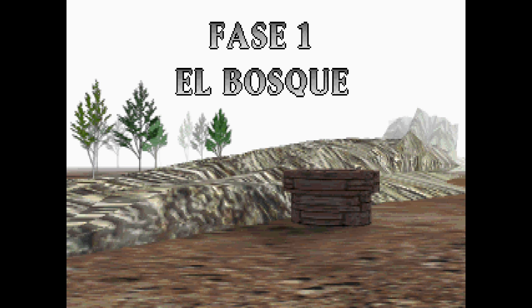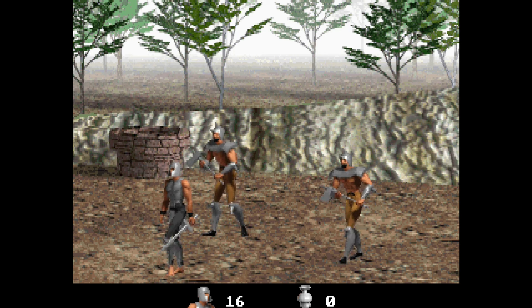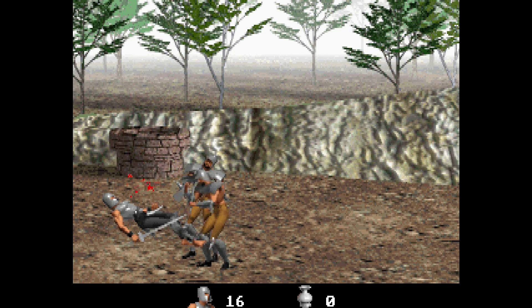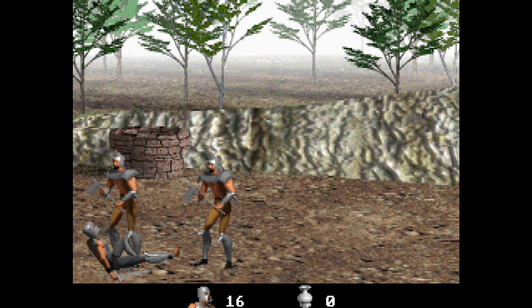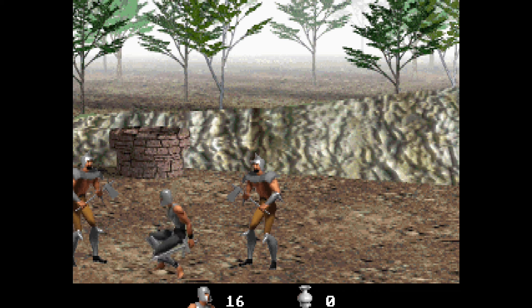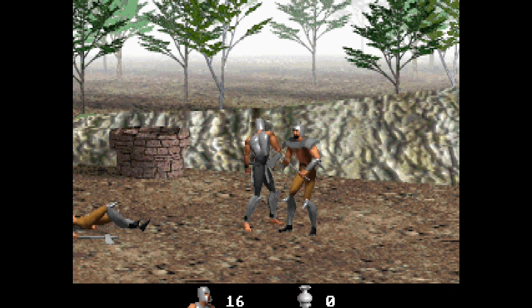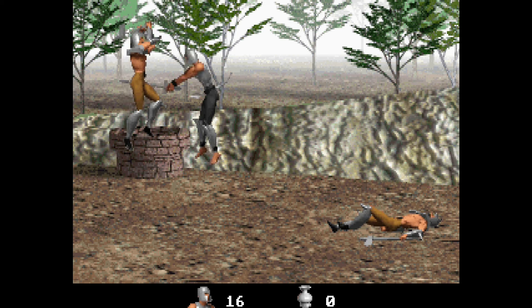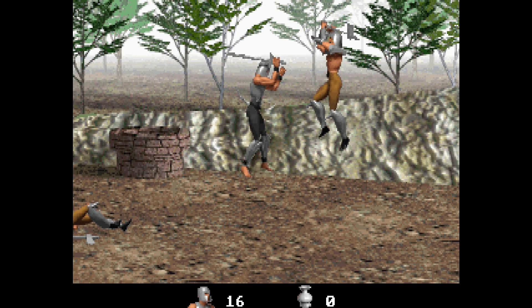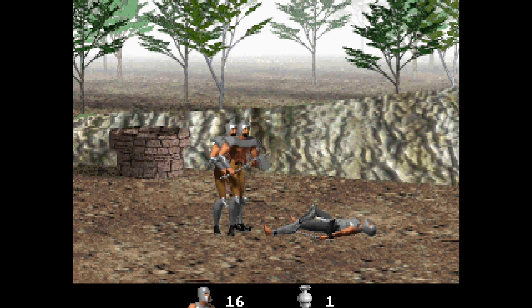El Bosque, phase one. And we have a little man controlled by the arrow keys here. His goal is to take out these two nasty individuals without them beating him up. That's right, it's a side-scrolling brawler in the style of Golden Axe. He can jump with the A key and stab people with the Z key.